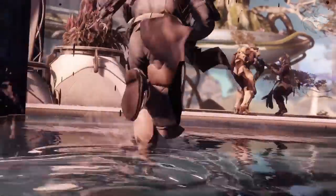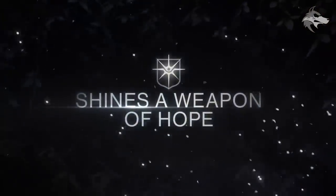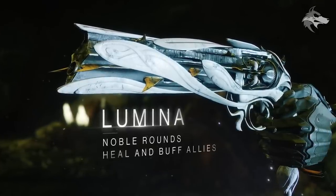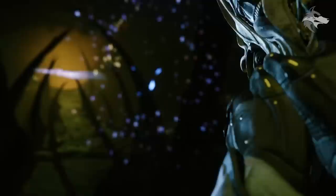Claim it and secure it away in your vault. So maybe we'll be heading back to that location. We get our first glimpse at the weapon right here in action, and obviously it's a very, very ornate weapon. I really like the thorns on the side of it right there. Lumina fires noble rounds which heal and buff allies, and we can actually see it doing that inside of the trailer.